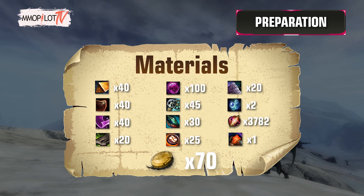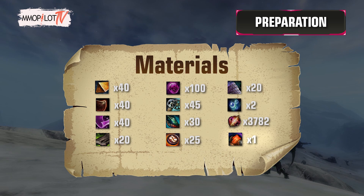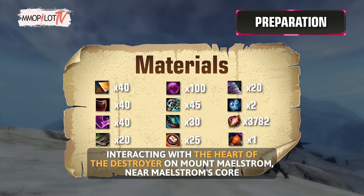All of these materials are available for purchase at the Trading Post for 70 Gold, except for the Volatile Magic, which you must farm on LS4 maps, and the Heart of the Destroyer, which you may obtain by interacting with the Heart of the Destroyer on Mount Maelstrom, near Maelstrom's Core.